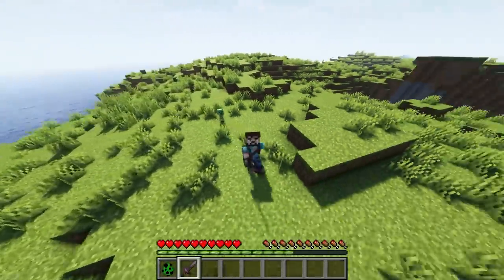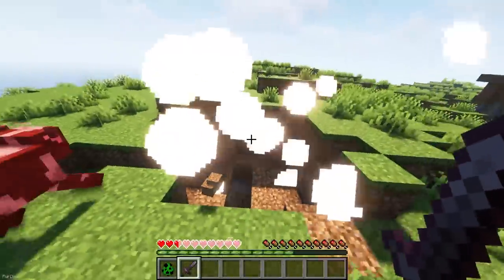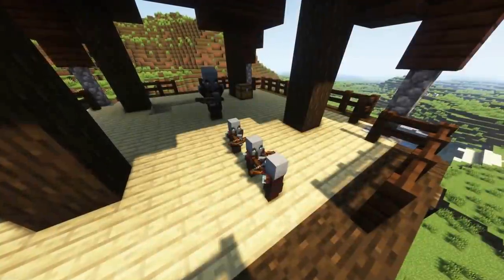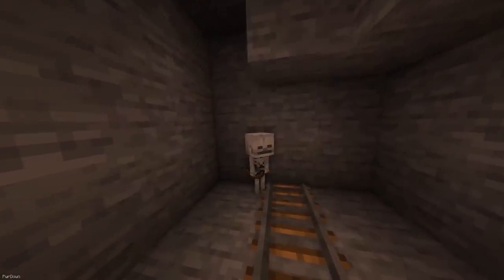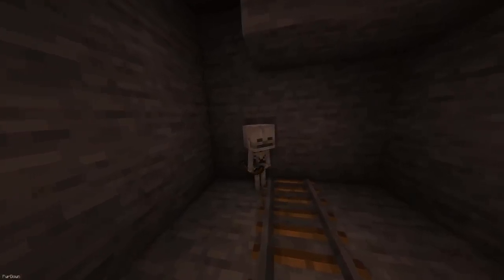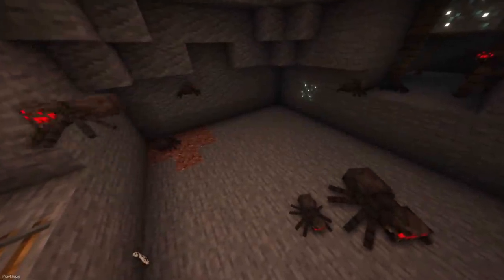More Babies will add Baby Variants to more of Minecraft's creatures. You can find them spawning naturally like they would in the vanilla game, although it also works if you use Spawn Eggs on an adult mob. There are Baby Variants of 21 creatures, and includes Pillagers, Creepers, Blaze, Spiders, Piglin Brutes, Skeletons and more.